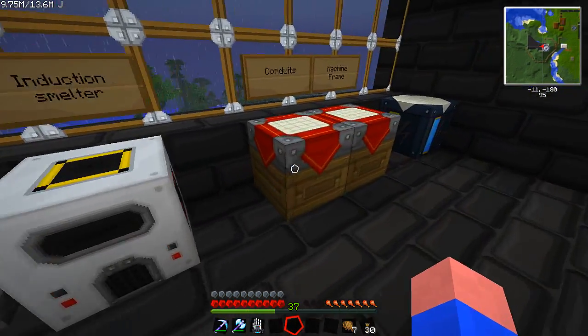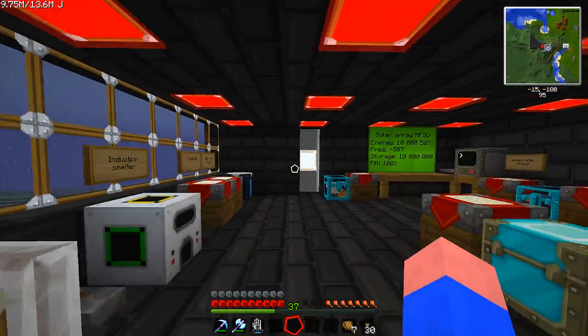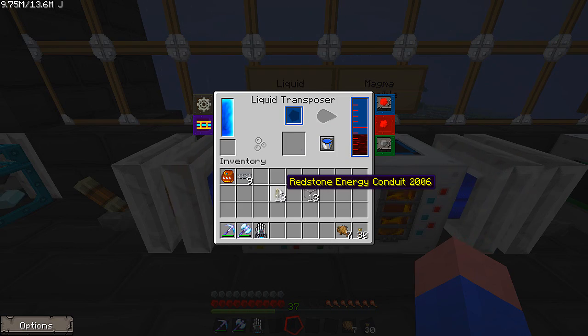This is the energy conduit. I shift-clicked — derp! 52 of these things, which I don't need. Well, I'm gonna end up using a lot of these. Now, I'm going to put one of these empty energy conduits in here, and you can see it just turned into a redstone energy conduit. Now I have 13 of these bad boys.